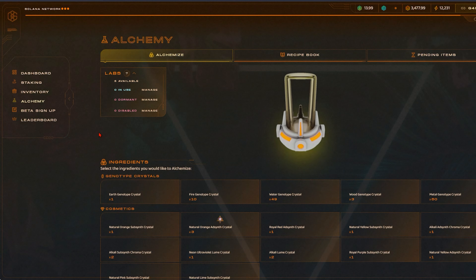Below staking is inventory. Now we would like to cover alchemy quickly, just so we have hit all the bases on what is on your dashboard.